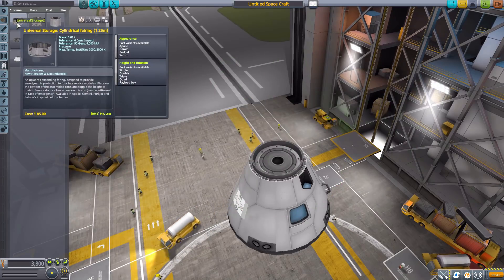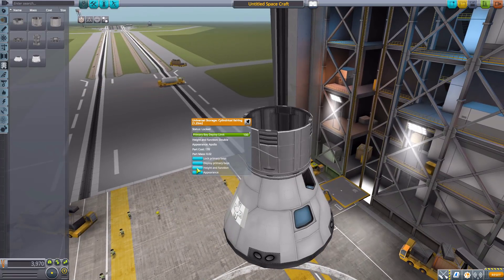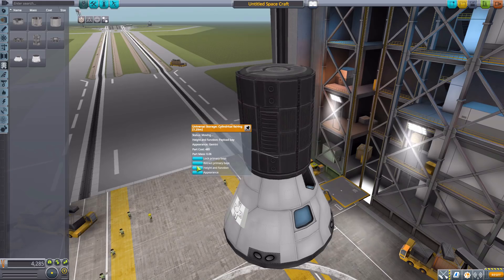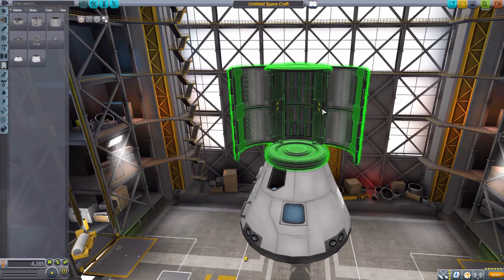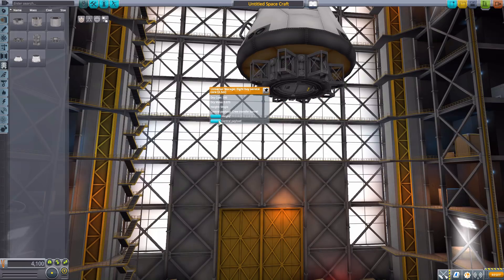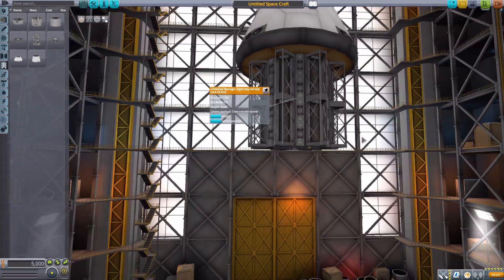The next one is another cylindrical fairing but of a different size. Again, a similar thing: we have the different sizes, the enclosed service bay, and the different appearances. Though this one only has the singular primary bay to open. Let's leave one of these on and actually put it down here as the quadruple height — that should work nicely.